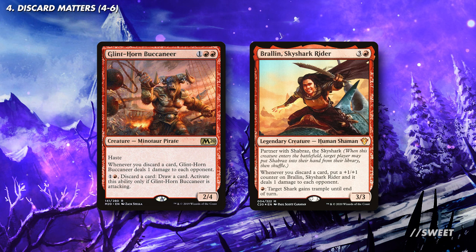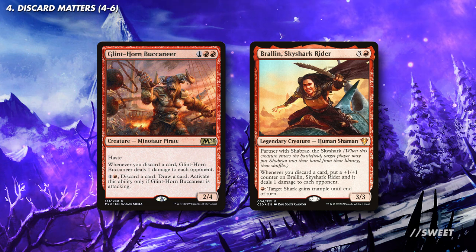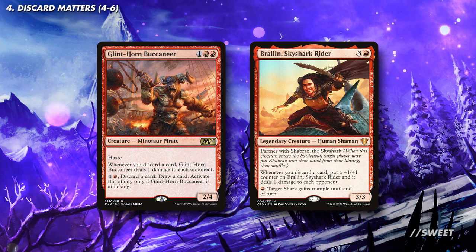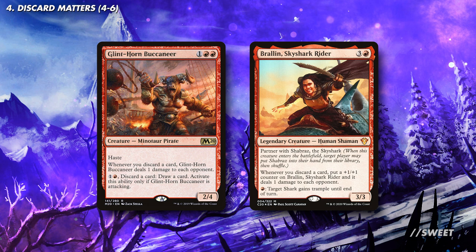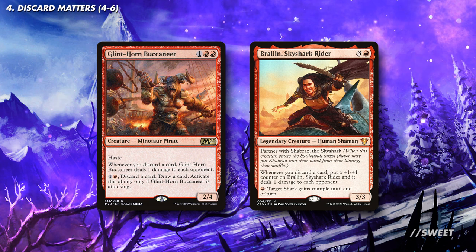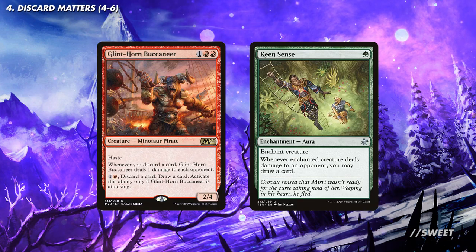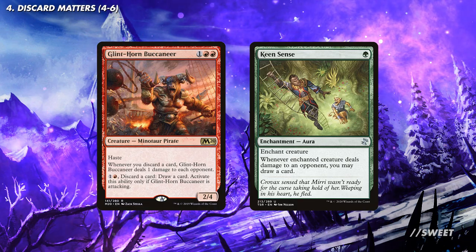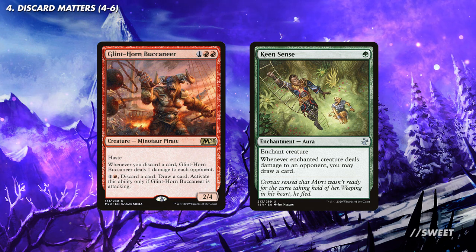Next up are some cards that add to the damage that we do when we discard, with Glinthorn Buccaneer and Plargg, Dean of Chaos. These deal one damage to each opponent whenever we throw a lightning bolt land at something. In a four player game these effectively double the damage that Borborygmus does, as it'll split three damage out to each of your opponents. There is also some combo potential with these as well, as if you put Keen Sense on one of them and you have eight or more cards in your hand at the end of turn, you basically win the game.